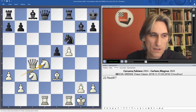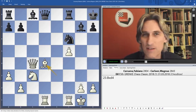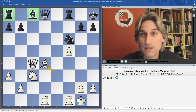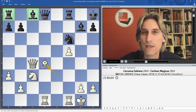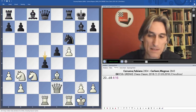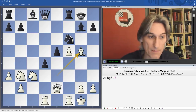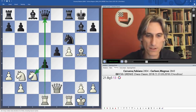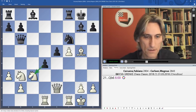Here's an interesting moment — if Caruana had wanted to hit the random button and keep the initiative, he could have given up a piece with a check and then taken on d4. He'd be a piece down but with two pawns; objectively it should be nice for Black, but Black still has to develop his pieces, so it's not so clear. It's the kind of decision you'd make in a blitz game without hesitation, but Caruana felt his position wasn't so bad that he needed to do it.